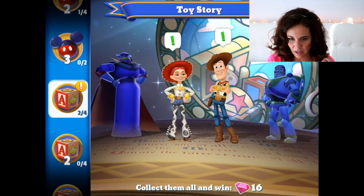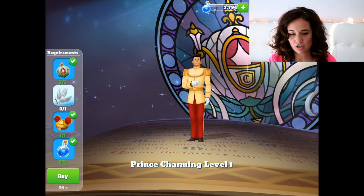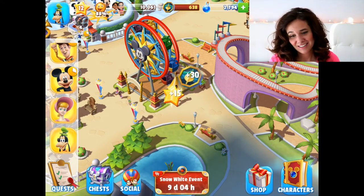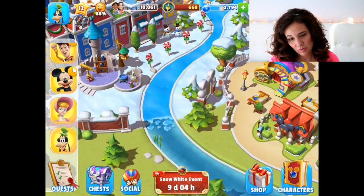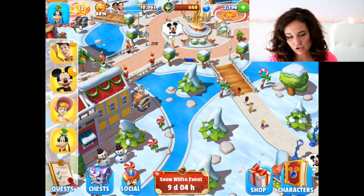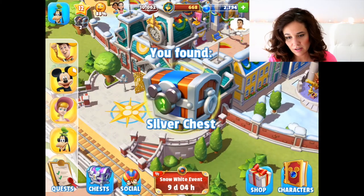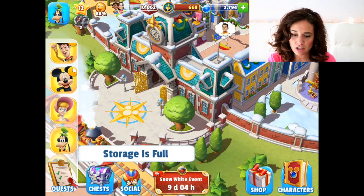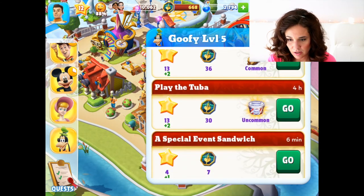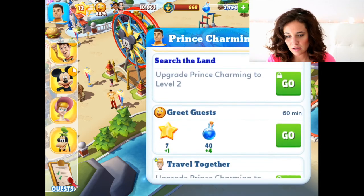So now I'm going to go to my characters. Prince Charming is at level one, but I want to try and get him to level two because I'm really looking forward to welcoming Cinderella — she's so pretty. So I'm going to do what it takes to get the gloves for him. I didn't get any chests from my characters but I can go ahead and collect a treasure chest — I got a bronze one. There's also a silver chest. My storage is full, so I can't collect the other two just yet. So I'm going to send Goofy for four hours to get Sarge's bucket, and Prince Charming to greet guests — that'll give me a happy face.